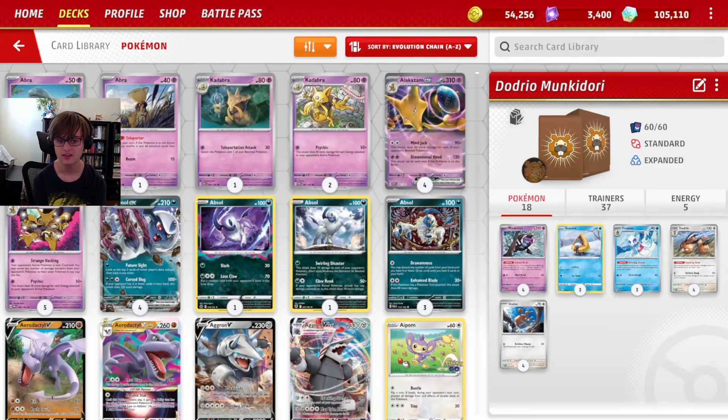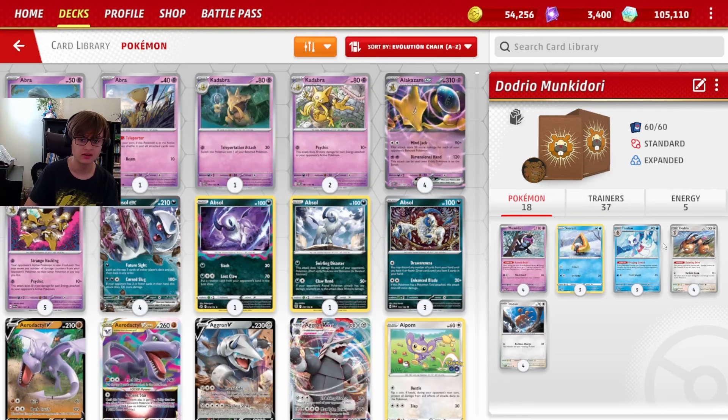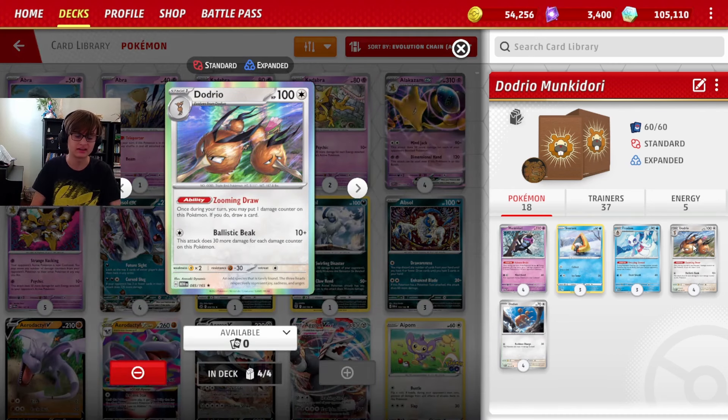What is going on, nerds? Today I'm playing Dodrio Monkey Dory with Froslass, of course. Froslass puts damage counters on Pokémon with abilities, and Dodrio happens to have an ability. Additionally, Dodrio does more damage for each damage counter on it, which means Froslass places damage on Dodrio and you do 30 more for each damage counter Froslass places, plus 10 base.